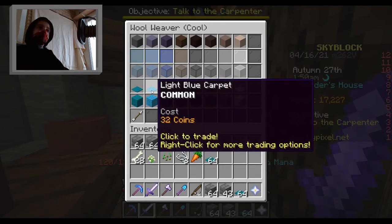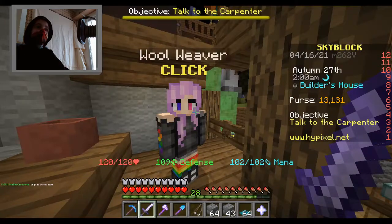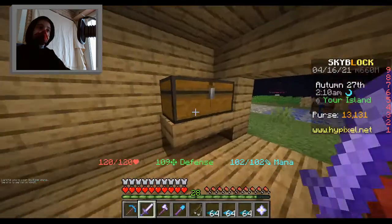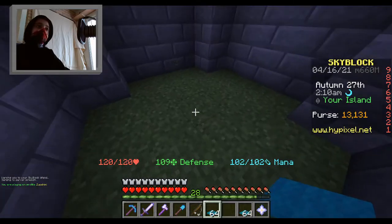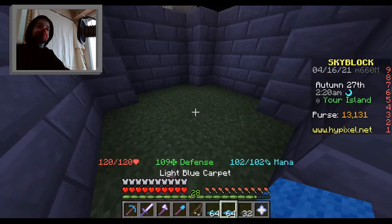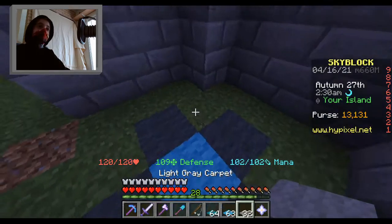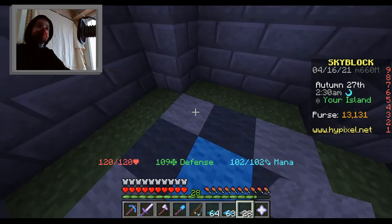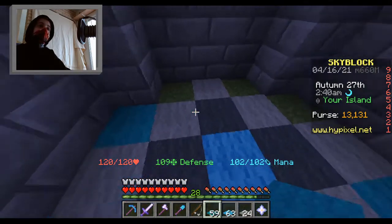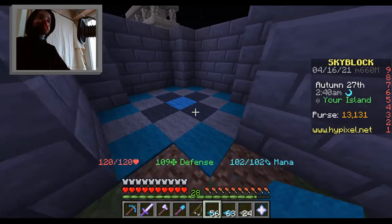Now I am going to go to my island and try to make some cool patterns in here. I could do like — oh, I know what I can do in here. And then I could use this to make something cool. And then cyan to finish it off. Yeah, I think that would look cool. Comment down below and tell me what you guys think of this color palette, because I could always change it.